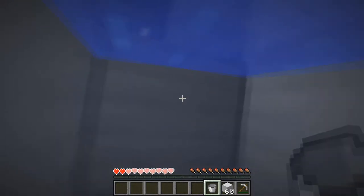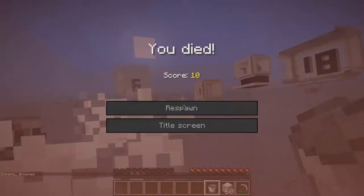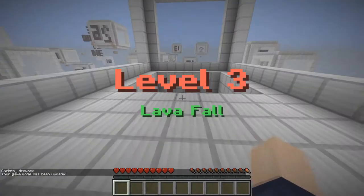It's a bit sadistic that you have to kill yourself over and over again, but hey ho — do it for the vine, you know. Level three: lava fall.